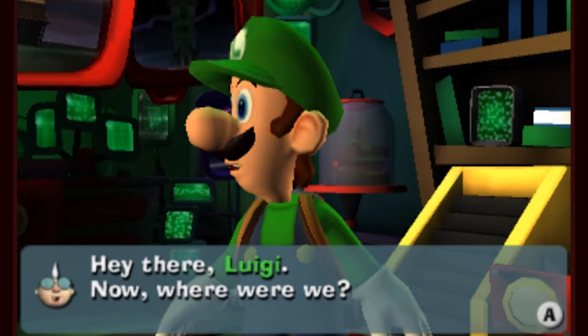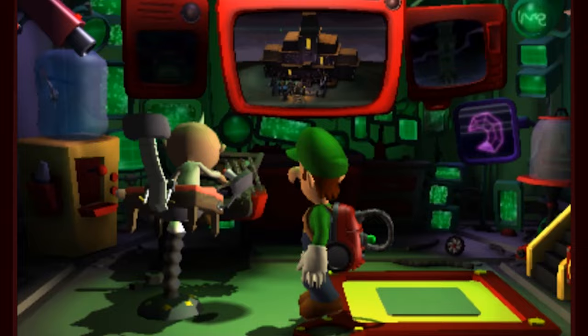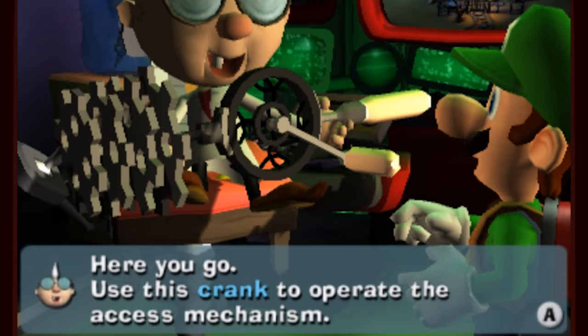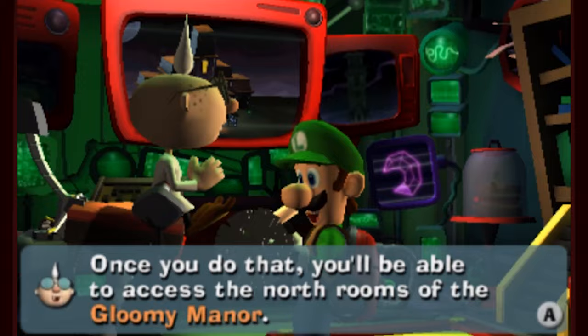Hey there Luigi, where were we? Oh yes, the access mechanism in the foyer. Here you go - you can use this crank to operate the access mechanism. Once you do that, you'll be able to access the north rooms of the Gloomy Manor.